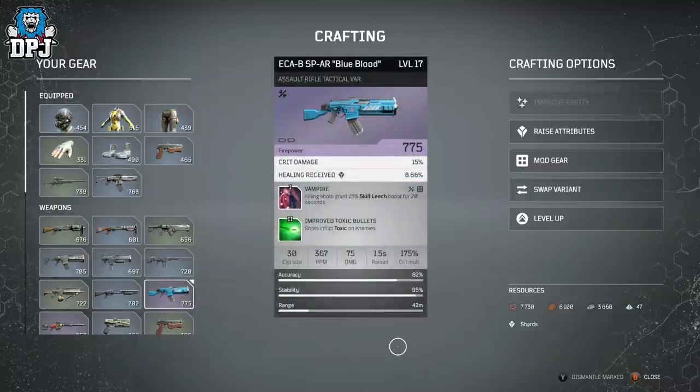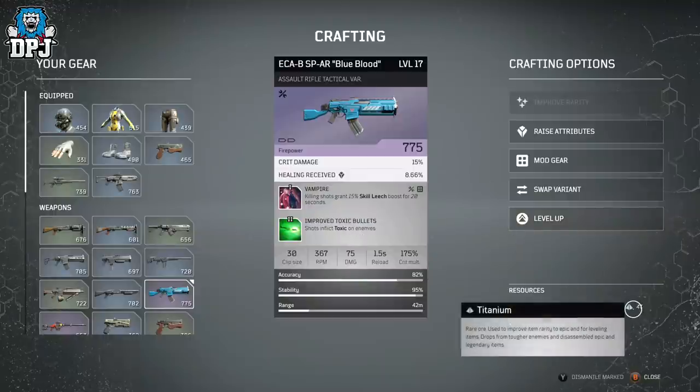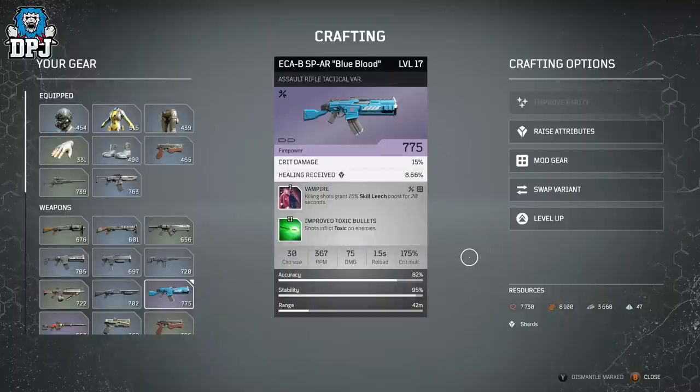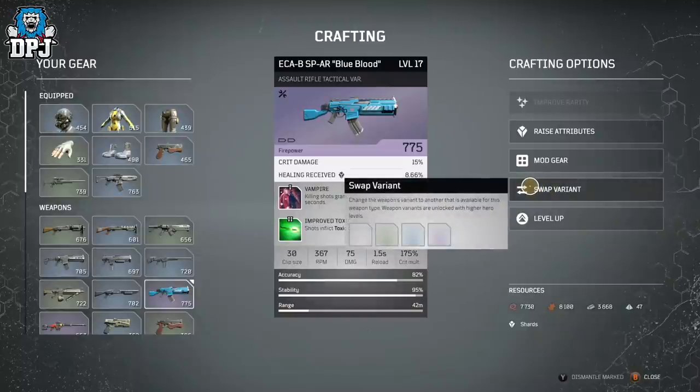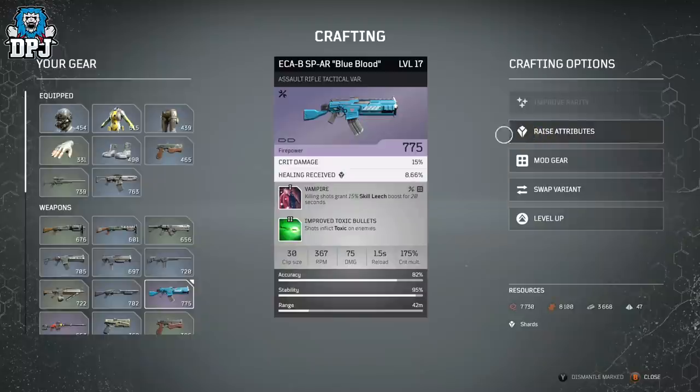That's basically the lowdown on crafting in Outriders. I hope the video helps you out. If you have any further questions, leave a comment below. Regarding legendaries — you'll be able to level them up, apply one mod, and raise attributes, but we'll see. If you enjoyed the video leave a like, and if you want to see more Outriders on a daily basis, subscribe and I'll see you on the next one.